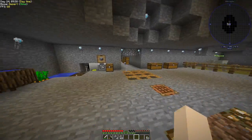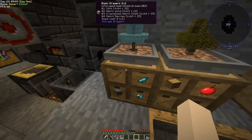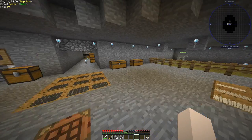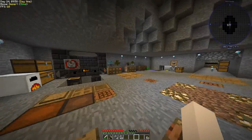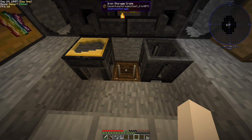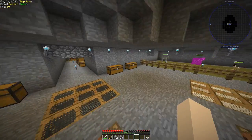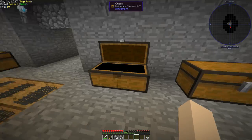A creeper decided to spawn and ruin my life — it destroyed my bonsai pots, and the redstone clock was gone. We went into our supplies and realized we had no iron left and barely any redstone, but we managed to remake everything we lost. I made sure to do more gravel sifting last night to collect more iron, and while doing that I got a few more diamonds, so now we have nine diamonds.